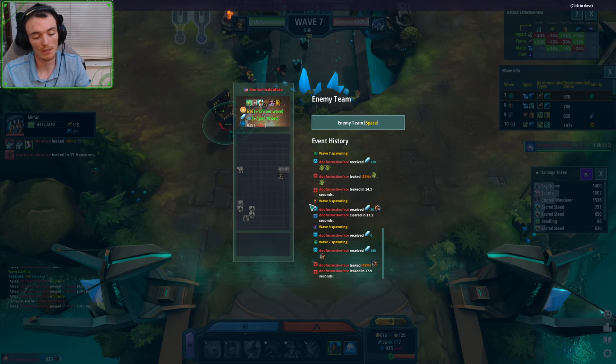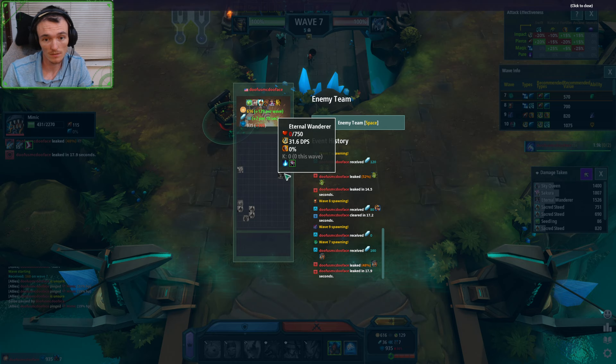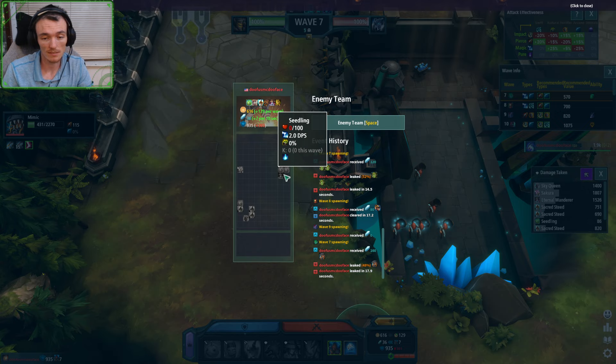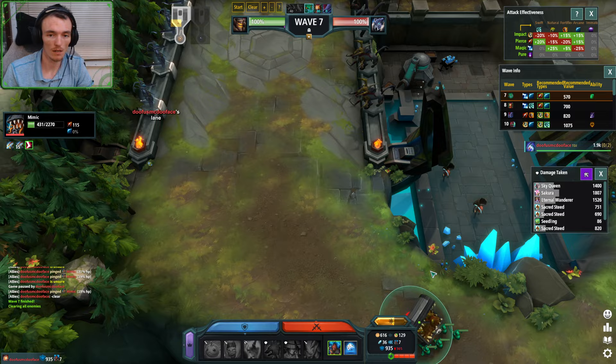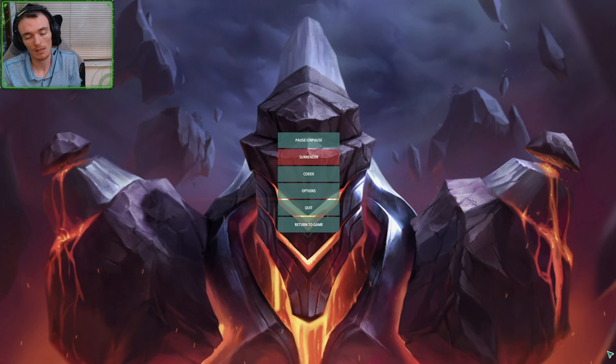Actually here I only leaked the Mimic. Heartbreaker alert right there. If I had positioned that a little bit better — where the Seedlings are behind the Wanderer — could have been a totally different outcome. But yeah, Sakura wave seven — you can always go for double Sakuras.